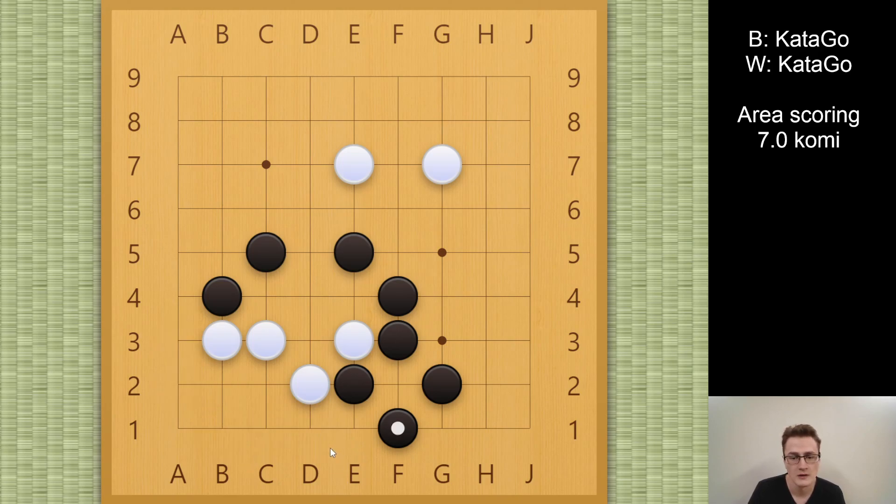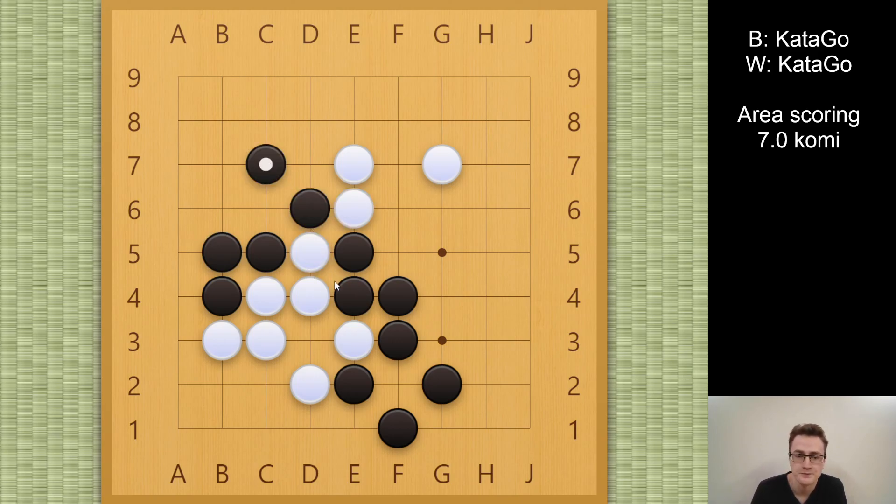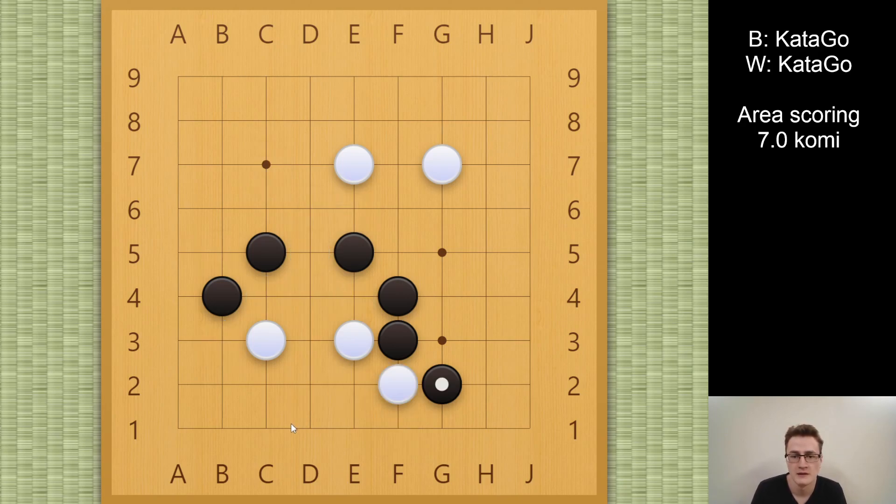White's only hope is to try to make an eye around the d3 point, something like this. But black can just falsify this eye, and there actually is no cut here. Black is alive, white is dead — so this is not working. There are other ways for white to try to save these stones, but what we're going to look at is what if white sacrifices these stones? Is it really possible to sacrifice such a big group and still come out ahead?